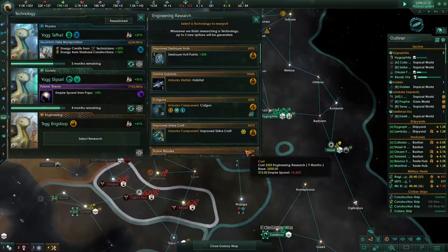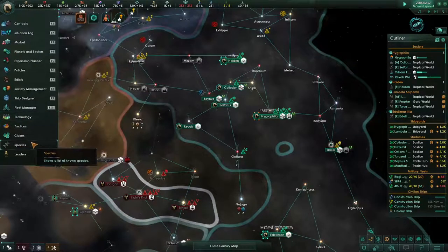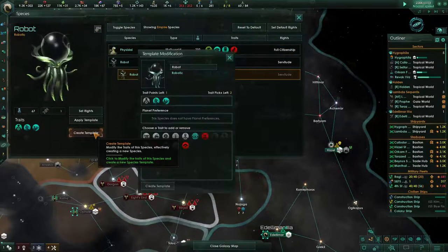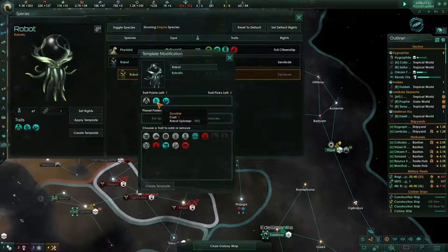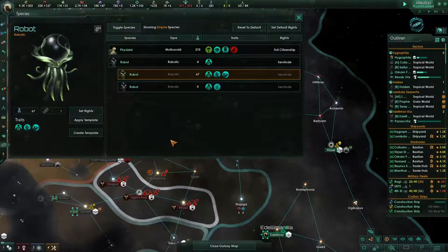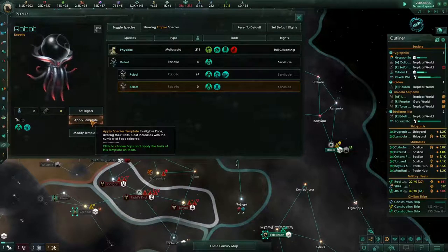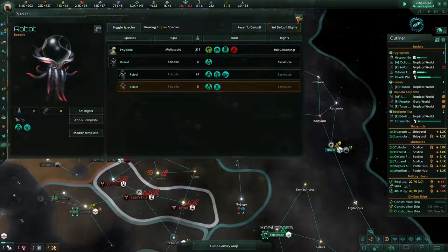Research complete — robot modification — gets another point, that's nice. Let's go look at our robots. We've got a bunch of these guys. We can create a template and say what else do we want to do with them. You can remove pop assembly speed and robot upkeep, and instead go with resources from jobs. We'll take this and apply that template to all of them.